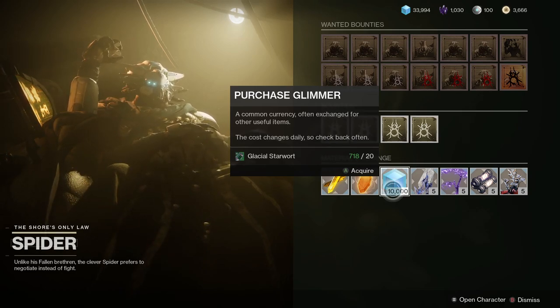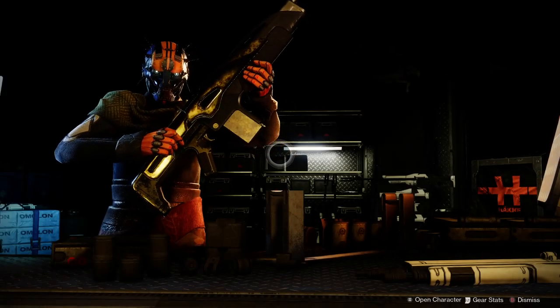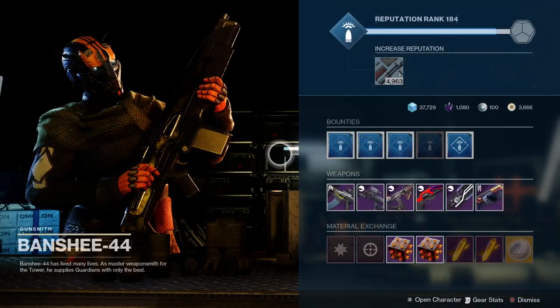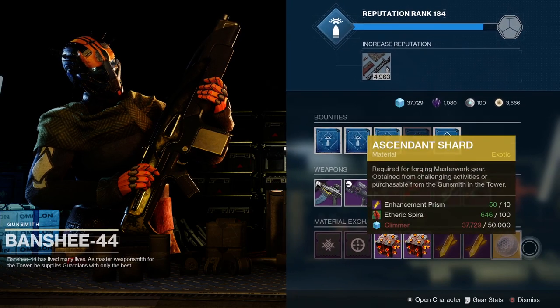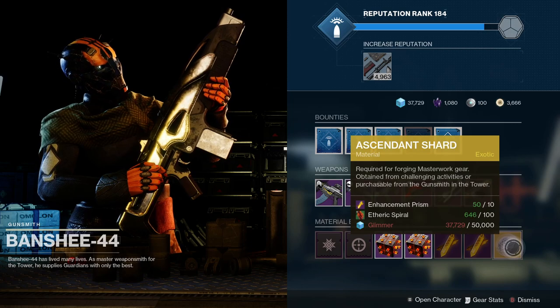For Ascendant Shards, you can purchase these from Banshee-44 in the Tower, or you can get them from high-level Nightfalls as random drops from the final chest. Finally, you've got the Dust Light Shards — this is a little bit more in depth, so let's get into how to farm Dust Light Shards.